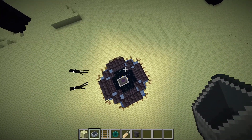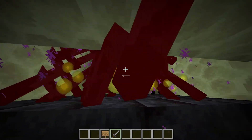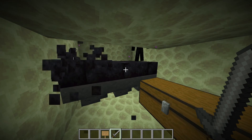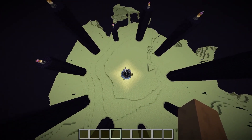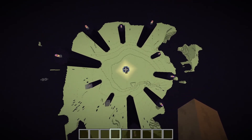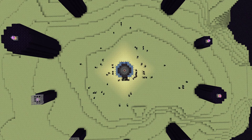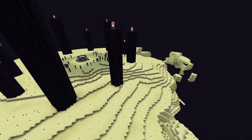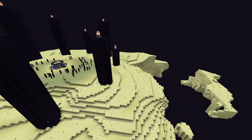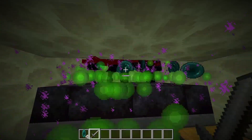Como verán, ahora van a empezar a caer los Endermans. La granja ya estaría funcionando. Les voy a mostrar formas en las que puede ser más efectiva. Con una espadita de piedra para aprovechar el sweeping edge, los matamos de un golpe. No es muy efectiva aún pero les voy a mostrar mejoras. Alrededor de las islas se spawnean un montón y no llegan a ver al endermite. Una de las formas es iluminando toda la isla con antorchas — es un poco más trabajosa pero no es tan caro como el otro método. La efectividad creo que es la mejor porque no hay otro lugar donde se puedan spawnear que no sea donde está el endermite. Como pueden ver, es bastante eficiente y nunca dejo de absorber experiencia.